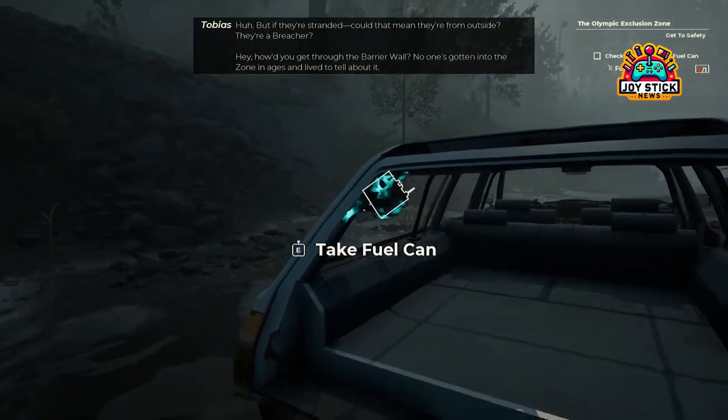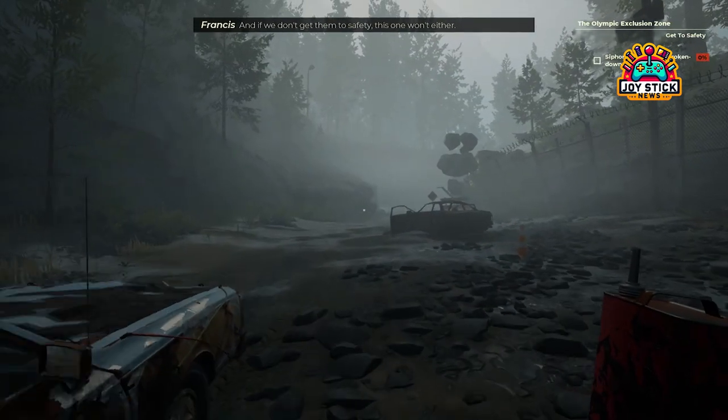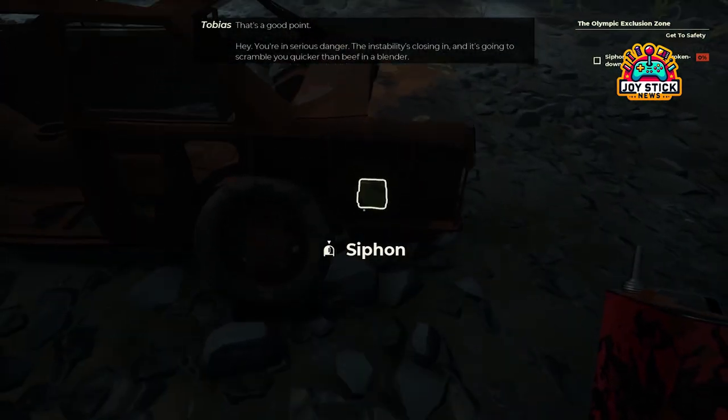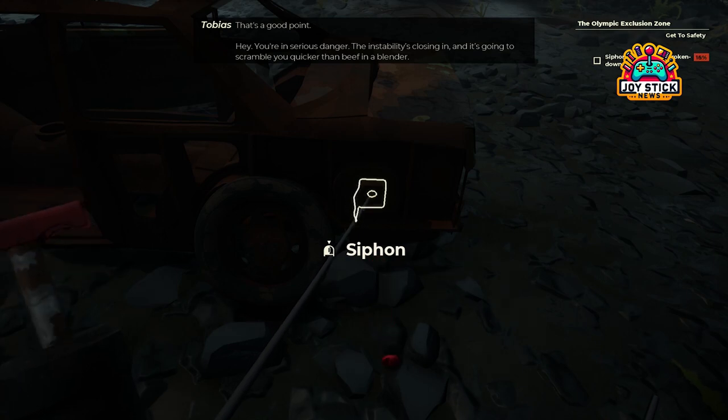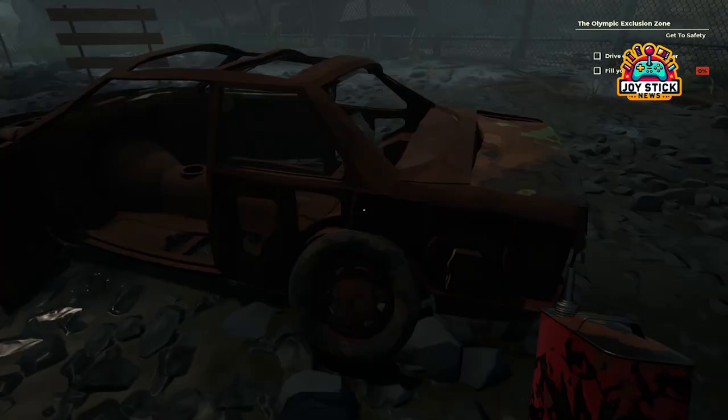If you found yourself stranded in the beautiful yet daunting landscapes of the Olympic Exclusion Zone, you're not alone. One of the first real hurdles you'll encounter is figuring out how to keep your trusty car running by siphoning fuel from an old, rusted vehicle. So buckle up, because I'm about to guide you through this essential step to ensure your journey doesn't end before it's barely begun.